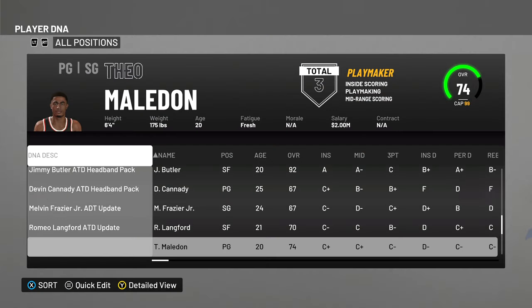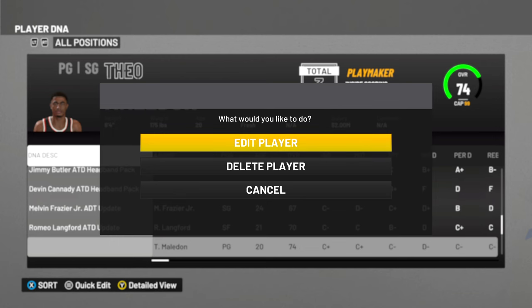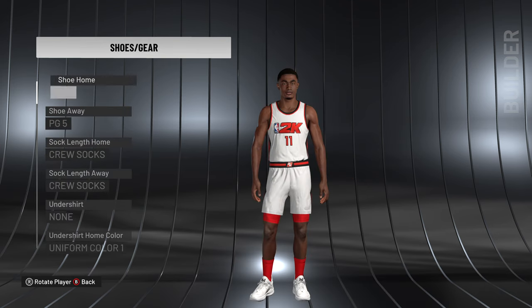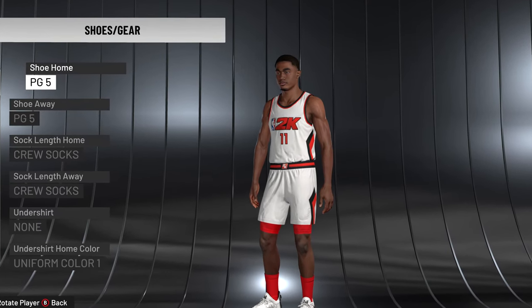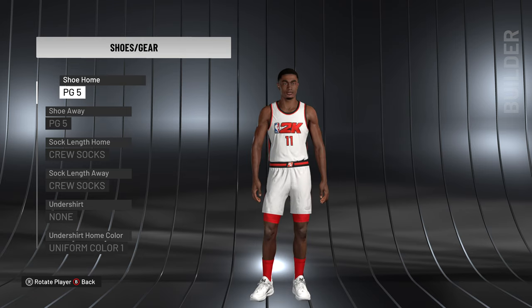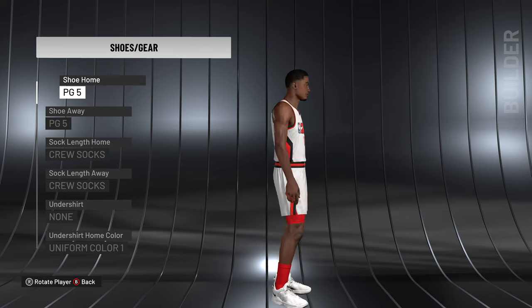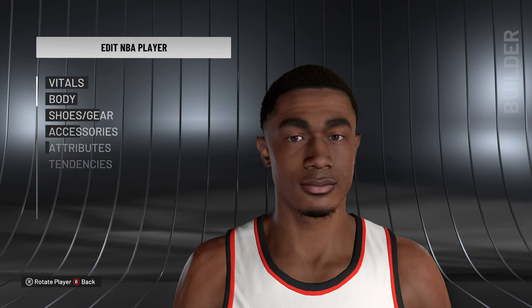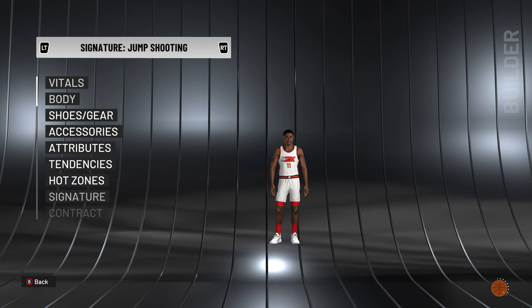Tao Maldon is a bonus player I wanted to update. His name wasn't showing in the edit screen but when uploaded to the server it should display correctly. He came with the default 2K sneakers, but he actually rocks PG-5s with crew socks and short shorts, so I fixed that. This is Tao — he finally got a face scan. I just dropped a 41-player update video but haven't broken it all down yet, so subscribe to the channel if you want face scan breakdowns. We're expecting another patch for 2K before they start working on 2K23.